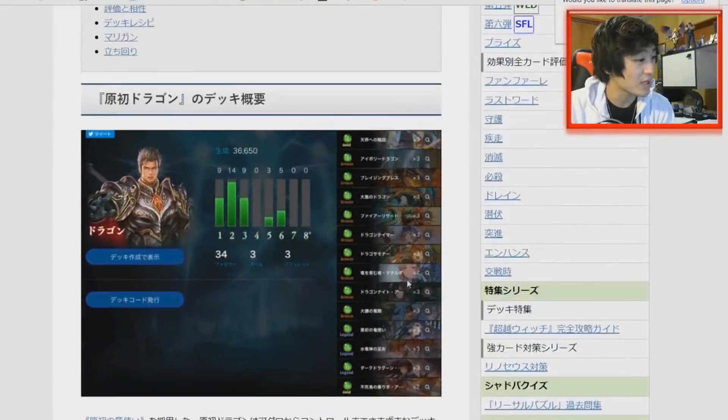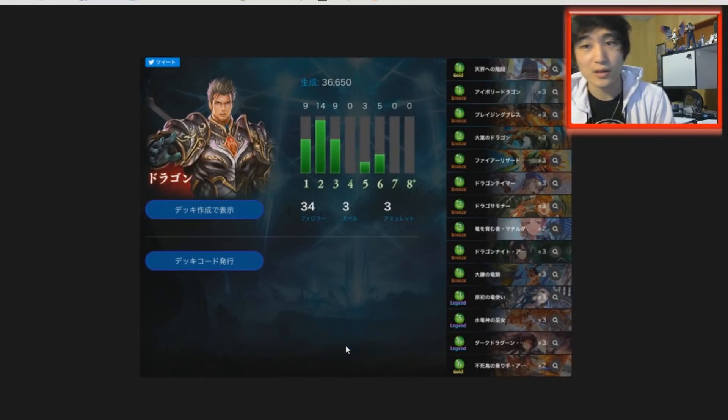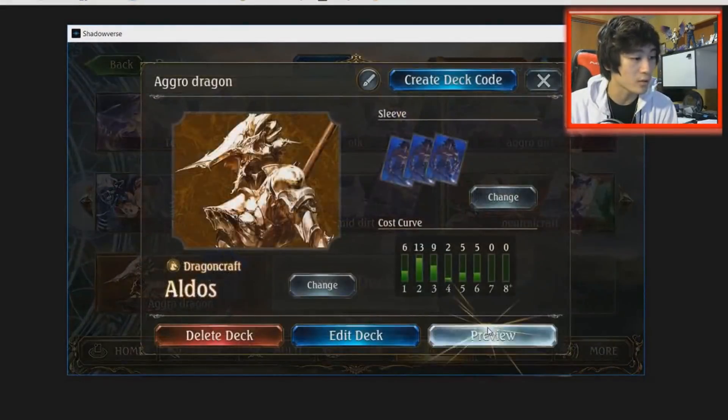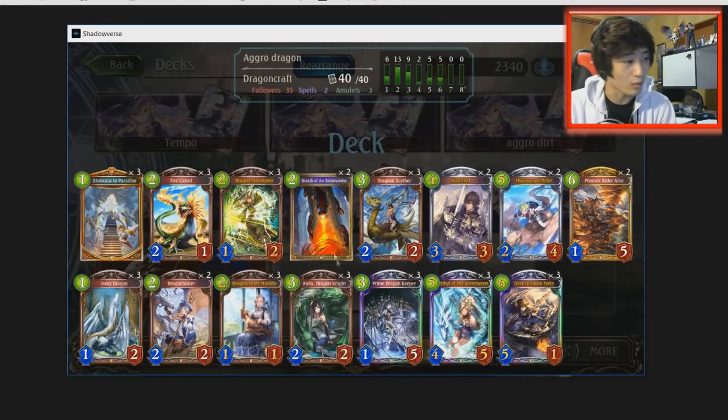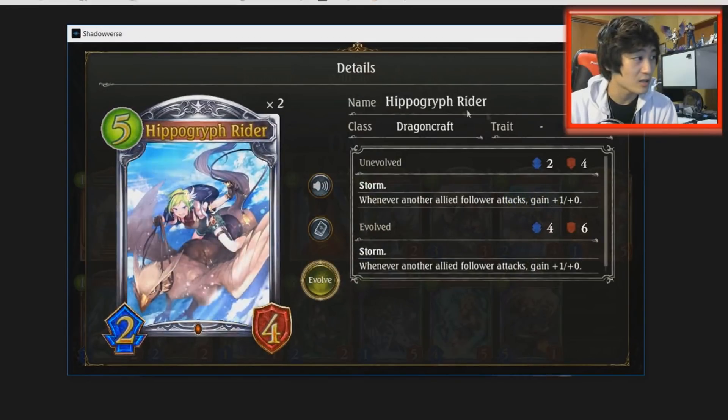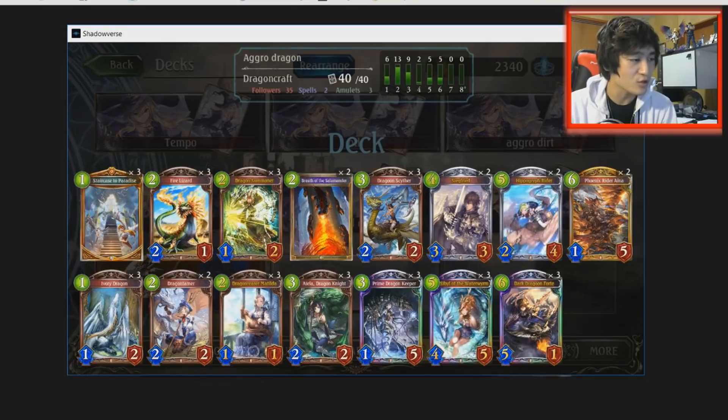Aside from Aggro Sword, we see PDK Dragon being tier 1 still, but the list is different now. Before, we saw people playing things like Genesis Dragon, even Jabberwock and Zeus — basically bigger stuff. However, people are starting to evolve the Keeper Dragon list, so it's much more aggressive. There's a lot more early drops. Cut Dragon Oracle — instead you have a lot more 2-drops. Your ramp is Isla and Sybil. There's no fervor in this list because you've got triple Staircase of Paradise instead. And basically for your gas, you just try to kill people as soon as possible. You have your triple Fortes, double Phoenix Rider Aina, even the Hippogriff Rider — just a lot of Storms to charge at your opponent's face.